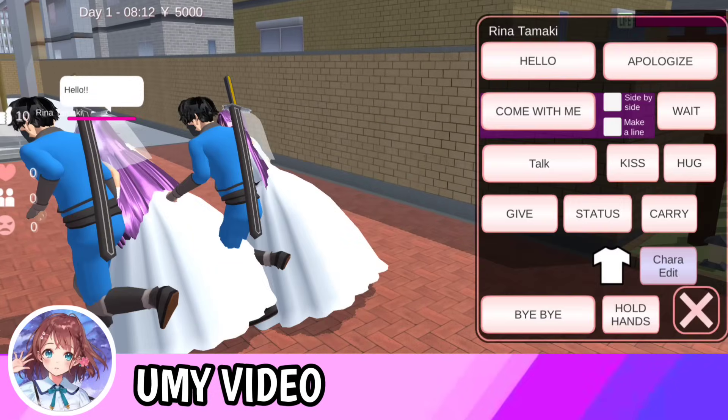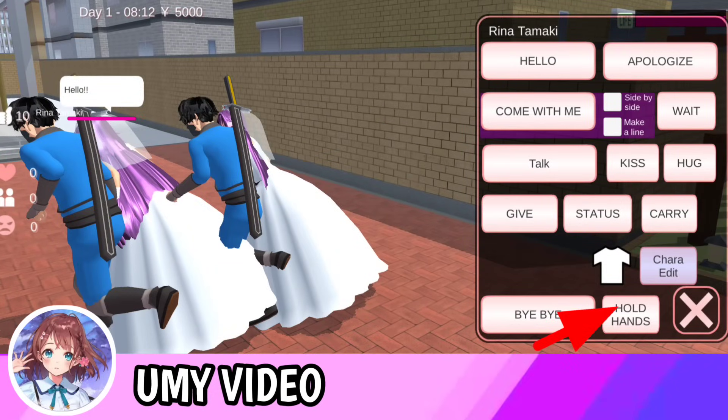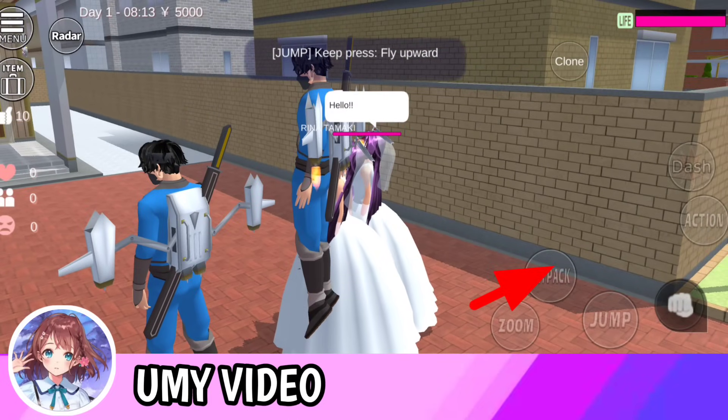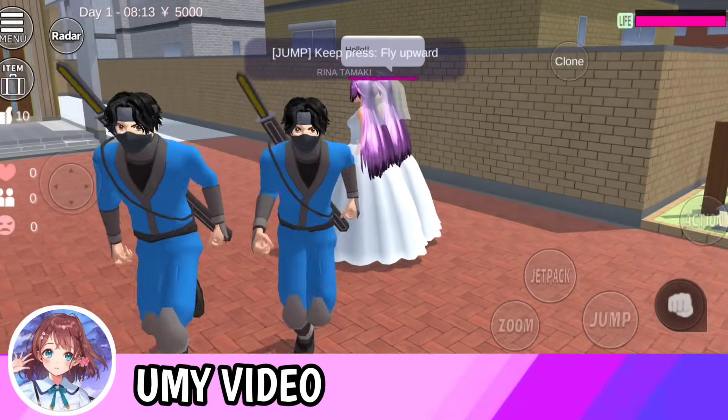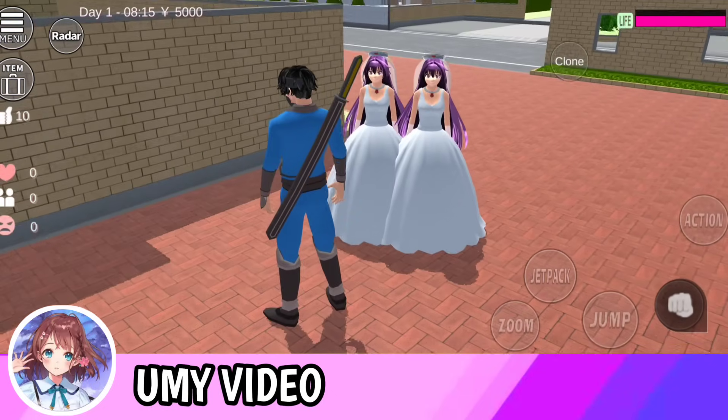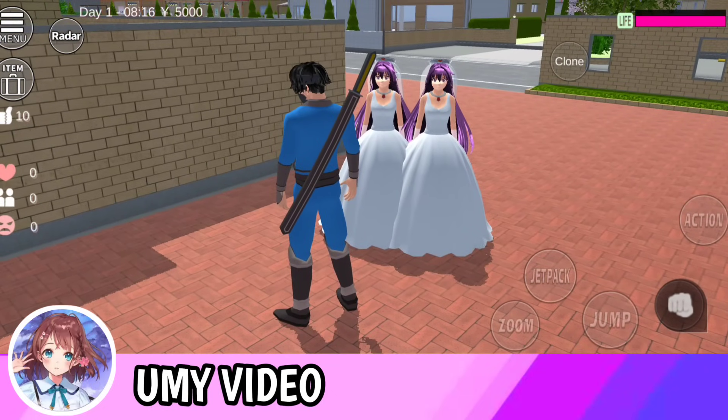Nah kalau udah seperti ini, kalian langsung aja hold hand seperti ini, langsung tekan clone, langsung kalian tekan Taig, lalu tekan hold hand lagi ya, kemudian tekan jetpack, dan clone lagi. Nah kalau udah seperti ini, kan ini udah jadi kembar kayak gini nih.